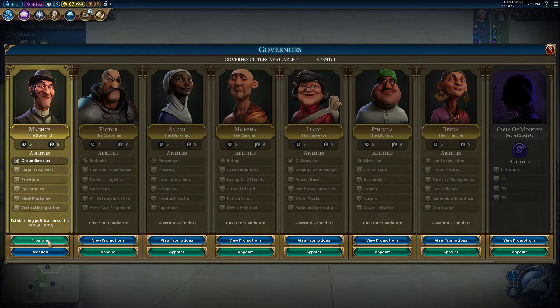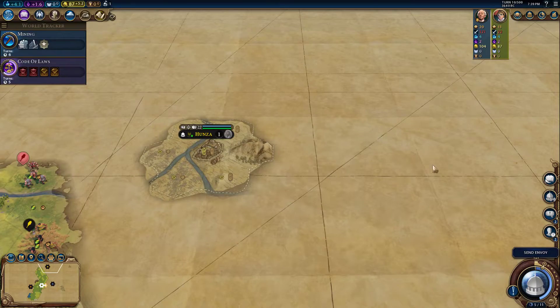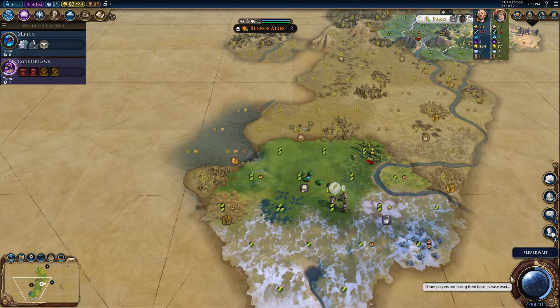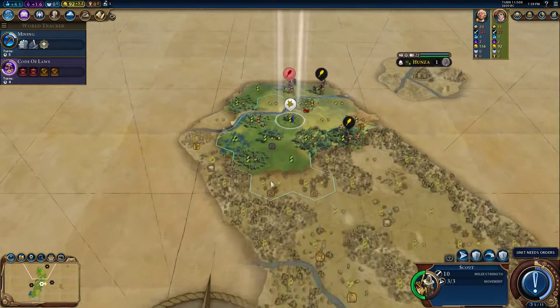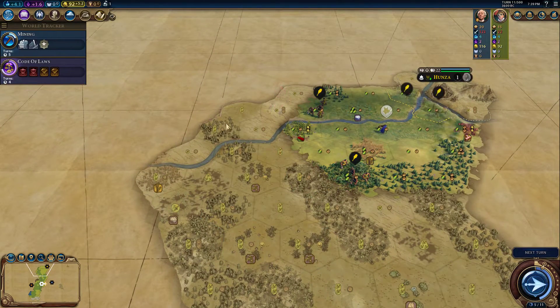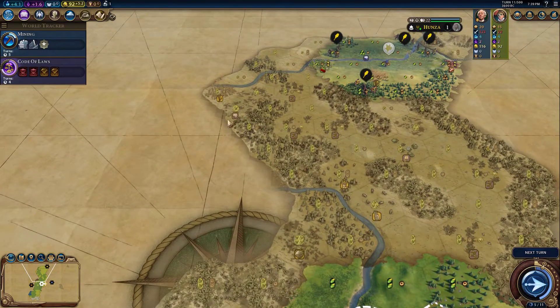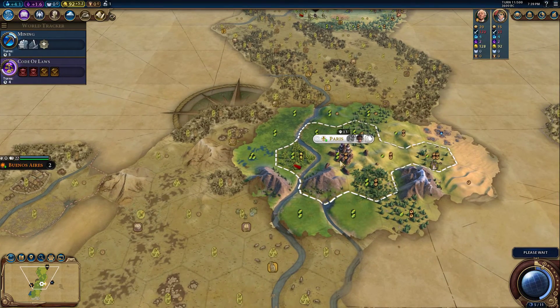We already have Provision with Magnus on turn 10, which is actually pretty crazy. We do need to find a barbarian encampment around here, and there's a lot of salt to the south. Looks like Canada is right there, so for our second city I think we're going to be somewhat aggressive and found it up here. And we have our vampire unit up there.